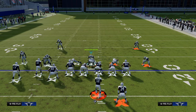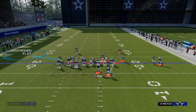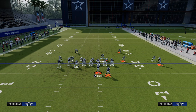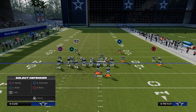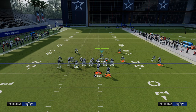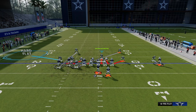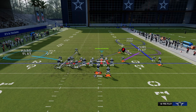Another thing I like to do if you want to get really adjusty: hard flat this outside guy, man up the safety on the left side on the outside bunch player, and cross-man the tight end with the safety. Then go with a Cover Three shell on the right side. This is a really easy method that's super good — people will literally throw you picks because they'll just assume that's open.